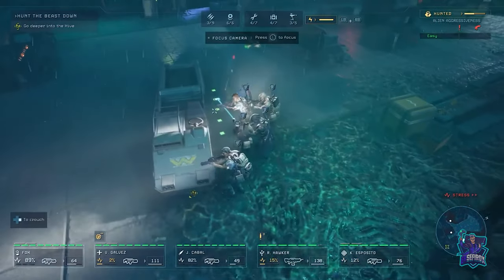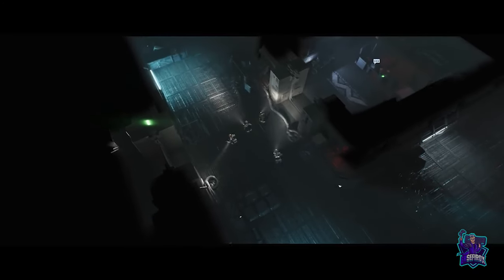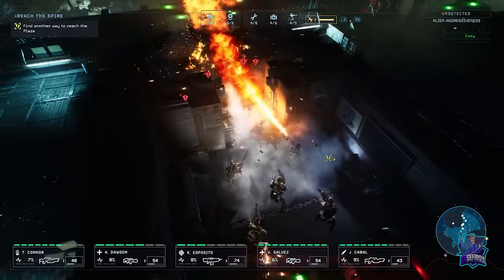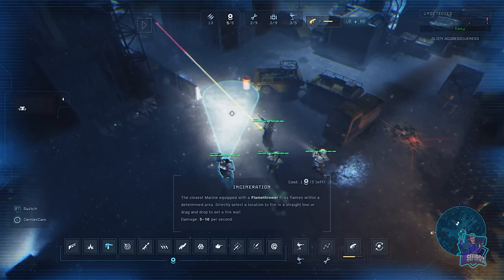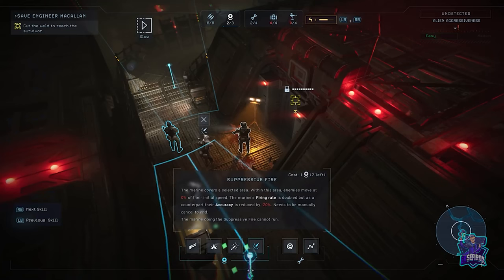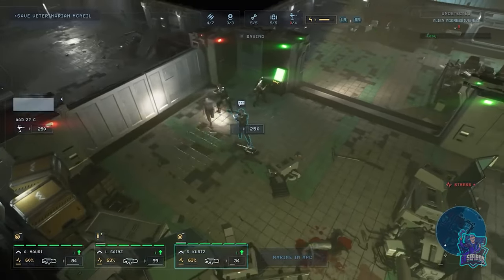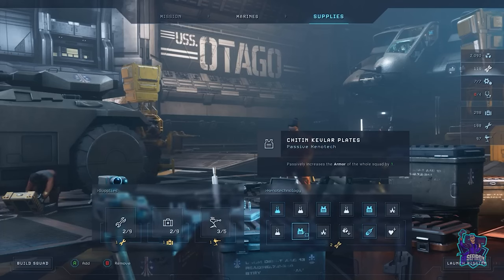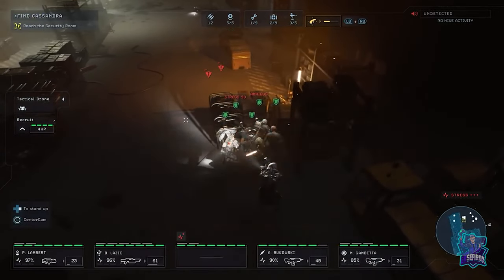Thanks to the unique squad behavior system created for Aliens Dark Descent, each Marine in your unit will react intelligently to your deployment orders to carry out actions automatically on the field. Engulf corridors in flames to clear a path, unleash suppressive fire to slow your enemies, or deploy an iconic sentry gun to hold them at bay during a tricky encounter — all while making sure not to run out of valuable resources to sustain your squad.